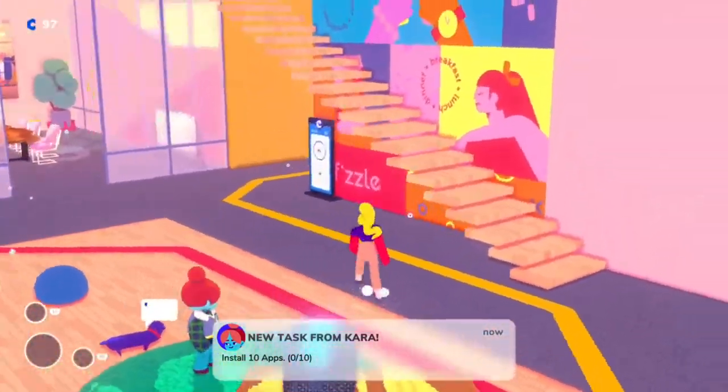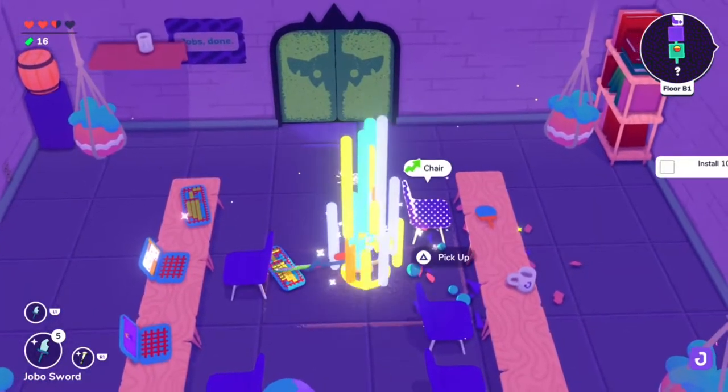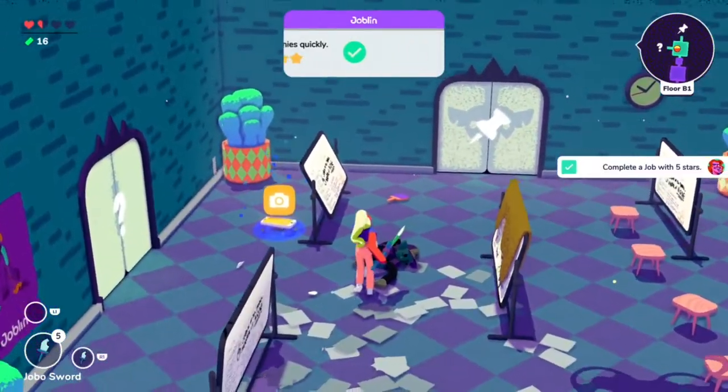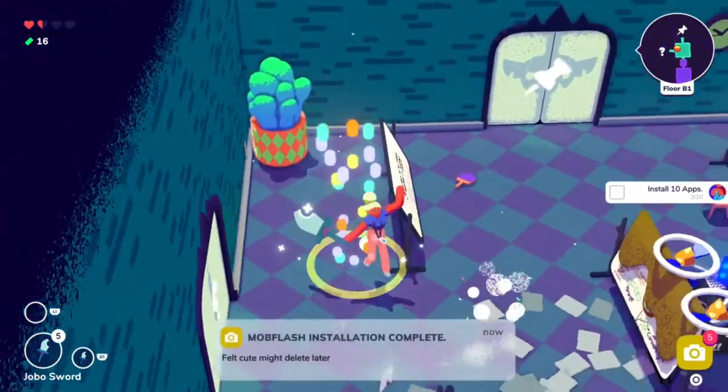Chara's first task is to install 10 apps. This is probably one of the easiest tasks to complete. You'll complete it naturally just running through the dungeons. Pick up the apps as you're going through, and each one will count towards that 10. Once you hit 10, you're all done.